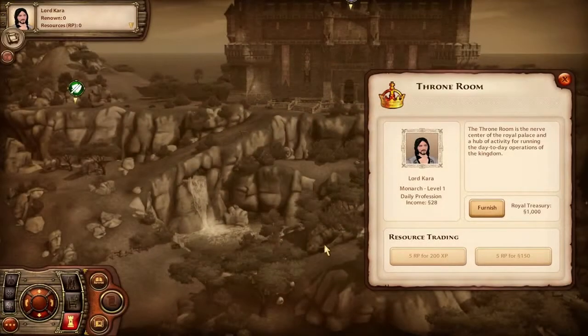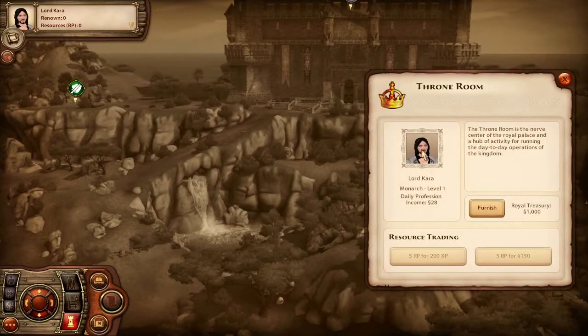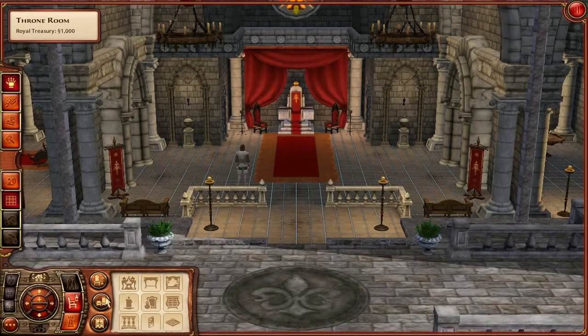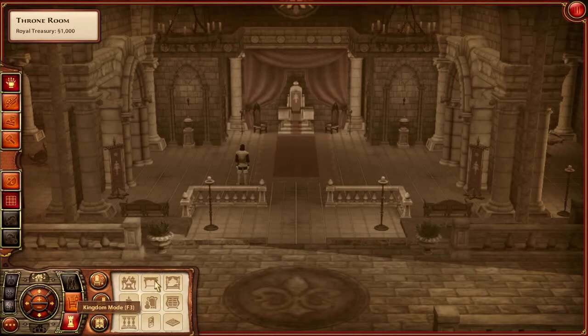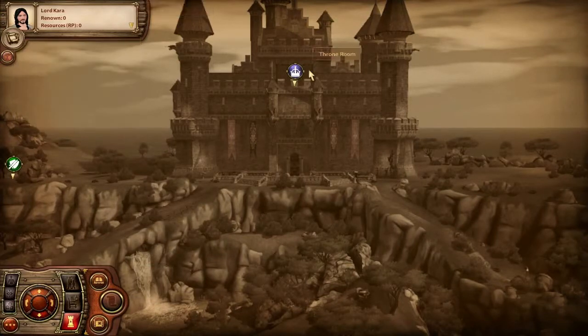Why isn't it letting me do anything? I don't need furnishment, I need to choose a quest. More heroes need to be placed to start questing - what are you talking about? I placed the hero!